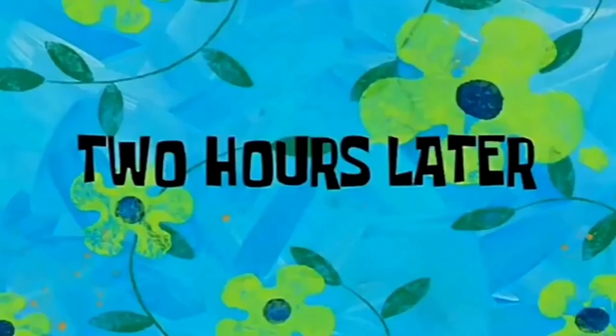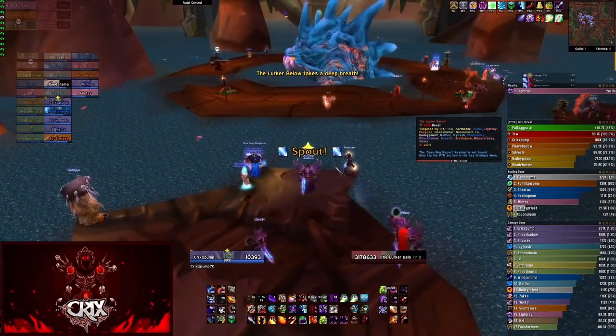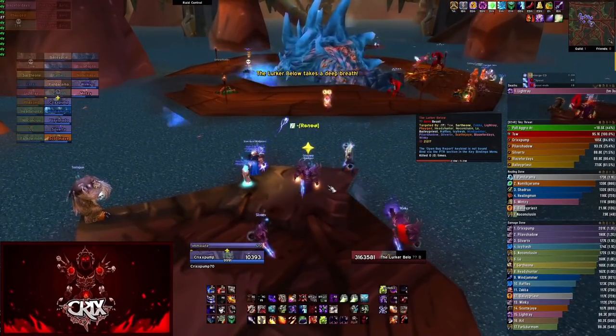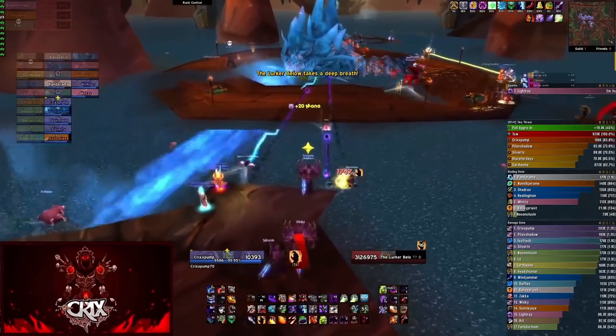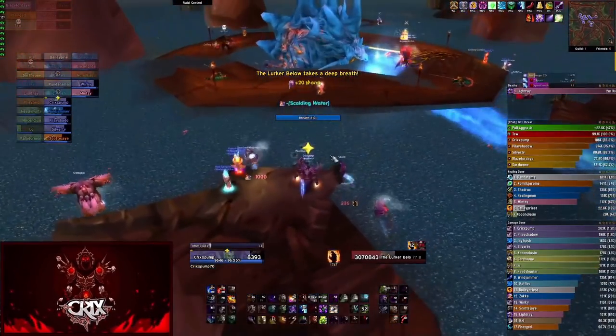When Lurker emerges, you need to know that every single time he comes back up he will immediately Spout. You can see this one's going counterclockwise instead of clockwise - so watch out, jump in the water, don't get hit by it. Every time he emerges, he will always, always Spout first.